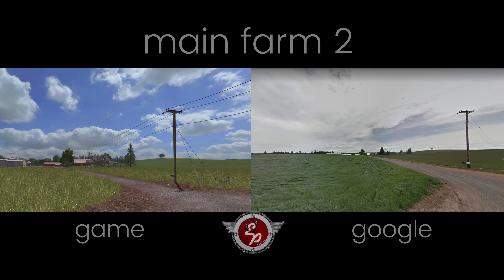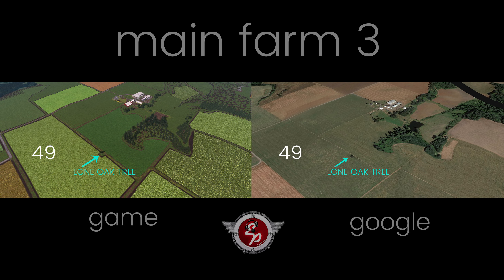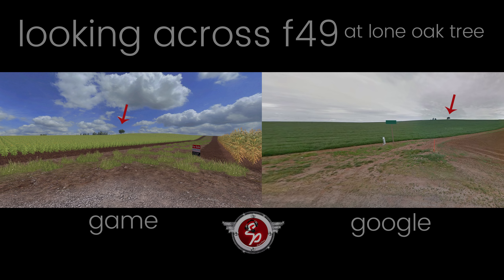Please forgive me if things don't match up quite exactly. Here's an overhead view — a remarkable resemblance. To the extreme right is the watering hole adjacent to the cattle shed on the main farm, and it appears not to have water in it in-game because of the viewing distance when you're up that high. And this is Main Farm 3. I labeled field 49 because that's the one that is kind of notched around the old oak tree. You own three fields total in-game, and 49 is not one of them.